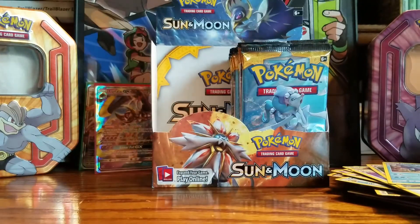Carvanha, Pikipek, Sandile, Snubbull, Barboach, Fighting-type energy, Professor Kukui, Golbat, Repel, Potion reverse holo. And a Primarina non-holo — really nice. Alright guys, in the next video she will be opening her side, so stay tuned for part two. We'll see you guys in the next one. Bye!